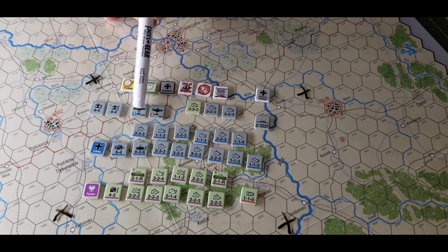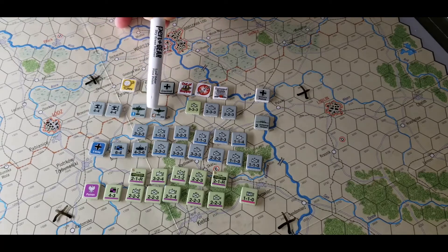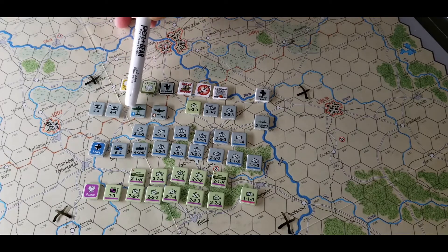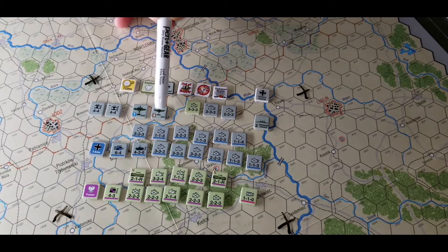On the first turn of the game, the Germans have three of these — two in the south, one in the north — and they have a two-hex radius. These are the bombers, like your Stukas and Heinkel 111s, and that's their strength. The Germans have three in the south and two in the north — about ten points total in the south and six in the north. The Poles have one four-strength bomber.